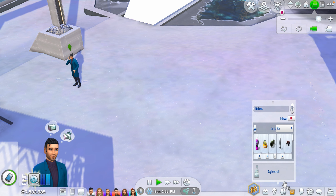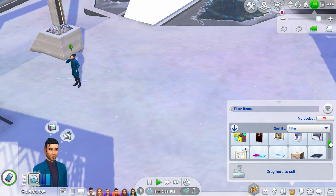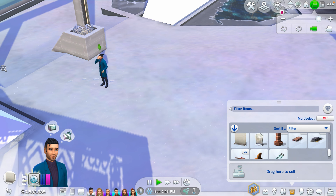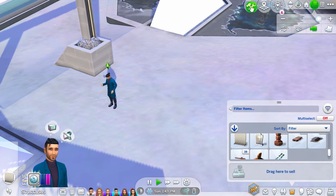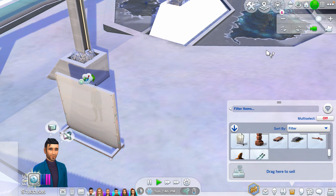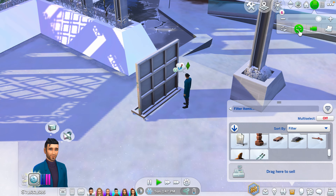Time to make money. You need the City Living pack for this. Go to your build mode and find this object — it's a street gallery or something like that. You can find it, put it in your inventory, and then let's start.